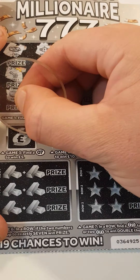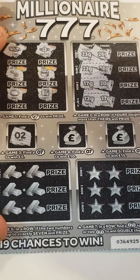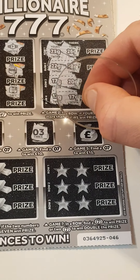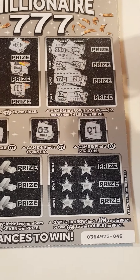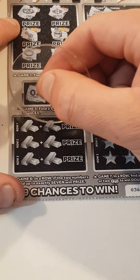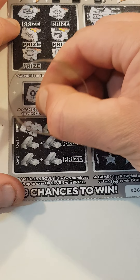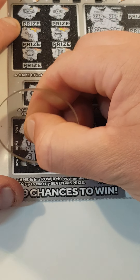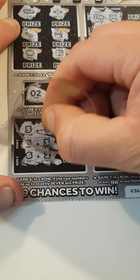Middle boxes we have to find a 7. So a 2 — nope. A 3 and a 1 — nope. We have to add up to 7. 5 and 1, 1 and 3, 6 and 2.